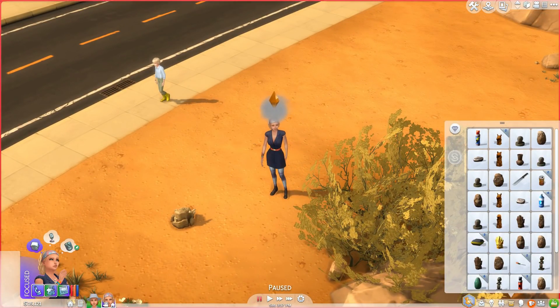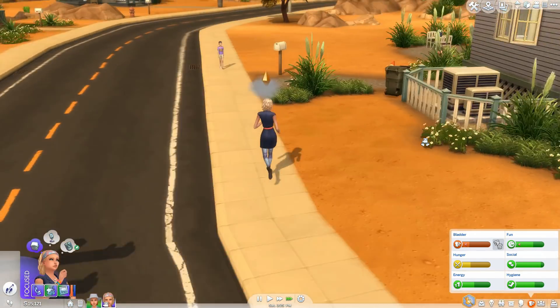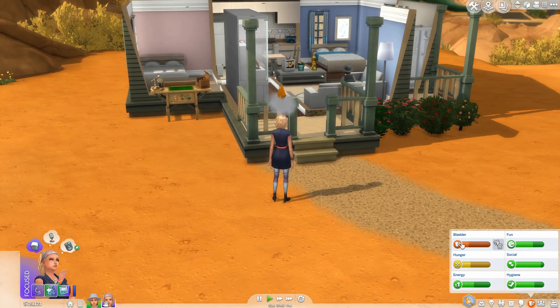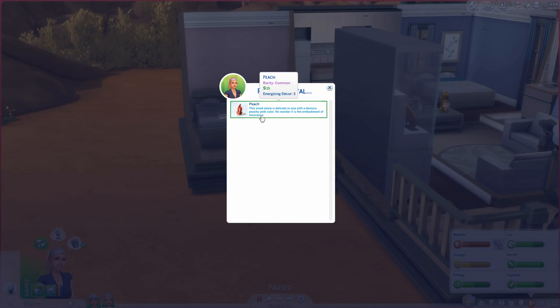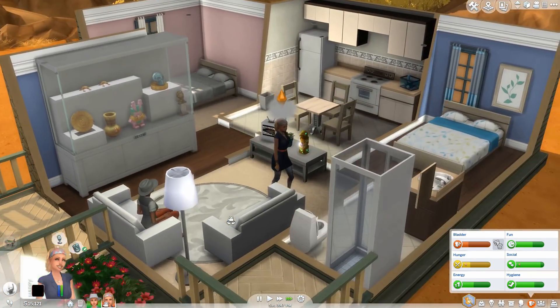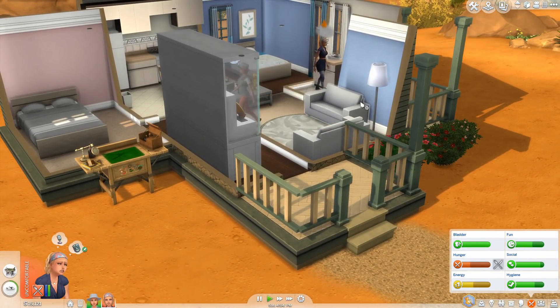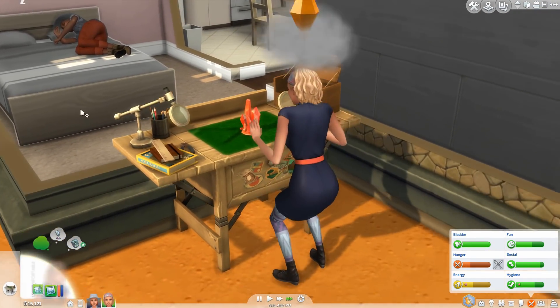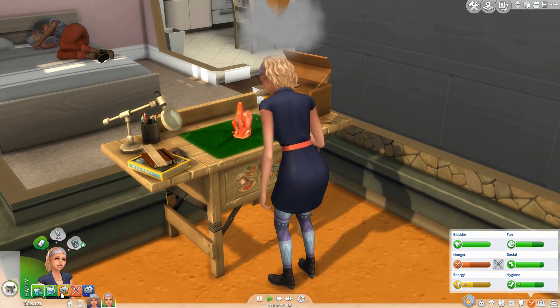I know you need to pee — okay, go home and then you can go pee and then we'll refine the crystal. Go potty. Refine crystal — the small stone is delicate in size with a demon PG pink color, no wonder — oh that's cool! Poor girl and her silly little cloud above her head. I feel so bad, she does most of the work in this family and then I go and decide to make her get electrocuted a bazillion times.